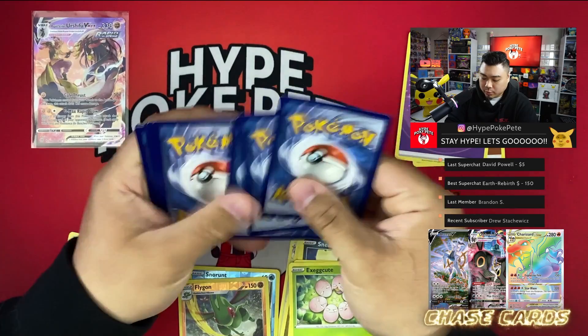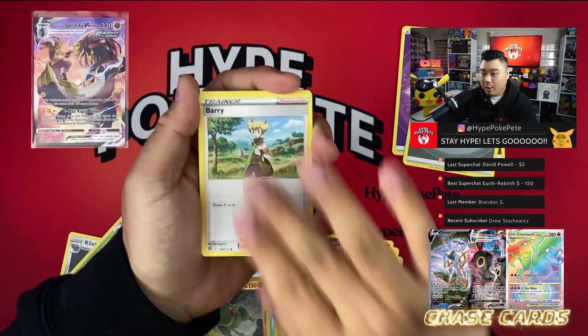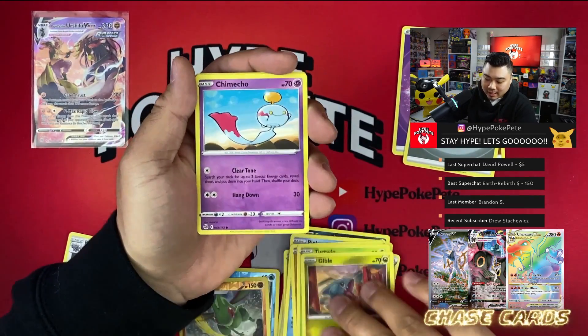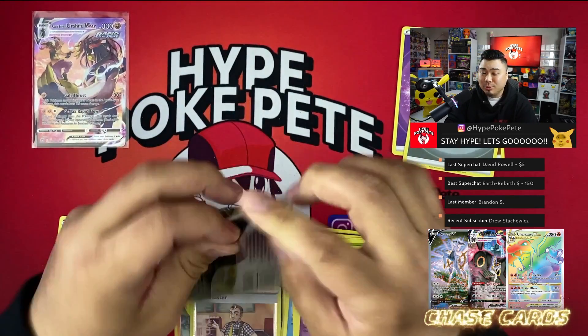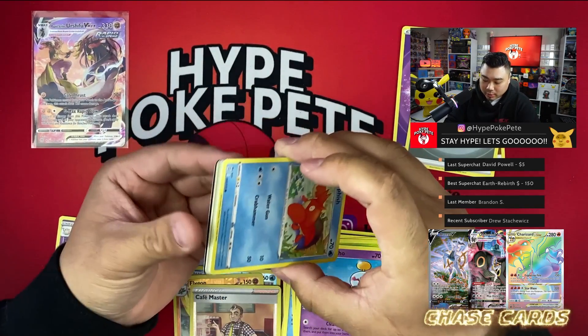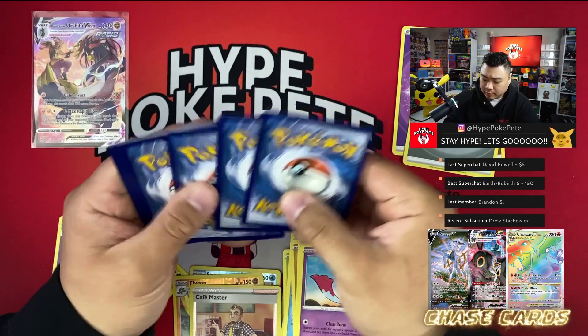Next pack — not fire energy like I hoped. We got Klang, Piplup, Trapinch, Turtwig, Chimecho, Octillery, and whatever you want to call that last one. Listen, I don't judge what you call it.